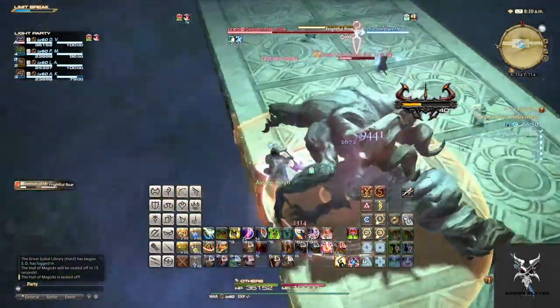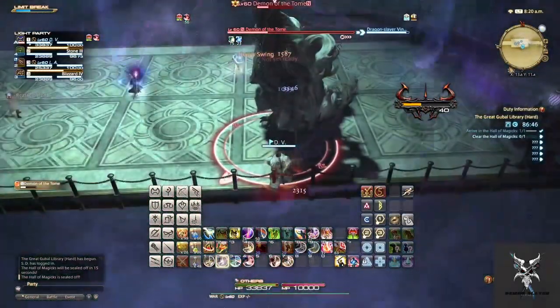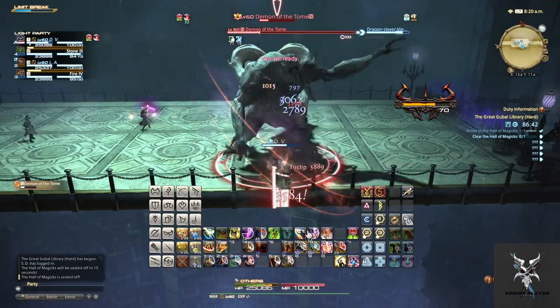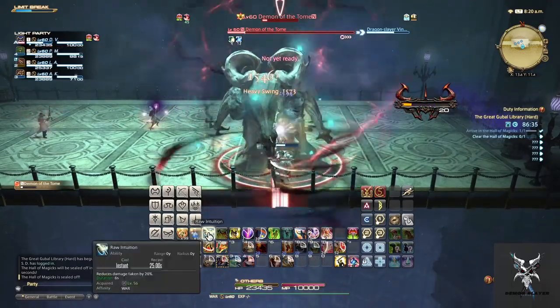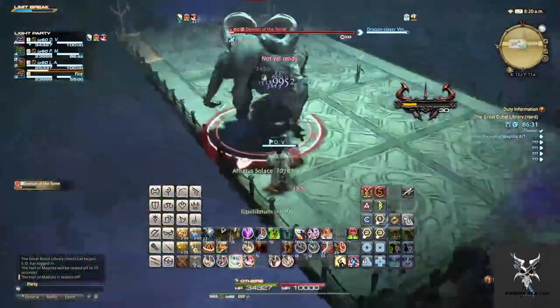For the third casting of Folio, it will do books across the arena that will slowly move into the arena. You'll want to position yourself on the side that they are not falling on, and then after one set slams shut, move into that area if he's not already dead by then.